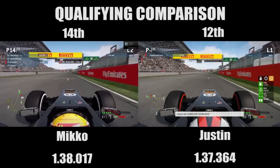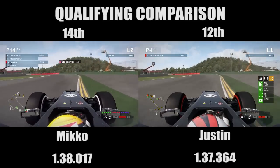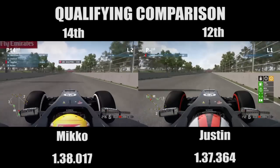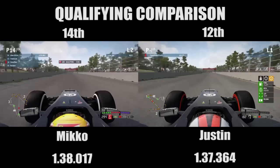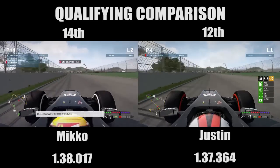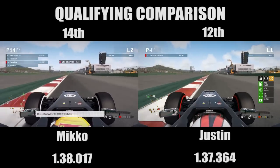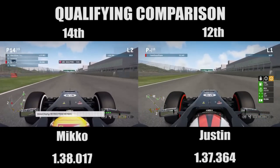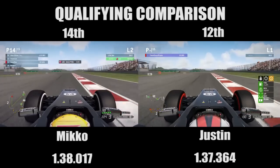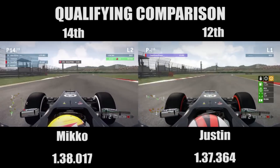Here we are with the side by side comparison. Miko on the primes, myself on the options. Breaking down for turn one — another first gear corner at this track — and you've got to be a little careful on the throttle as you're coming out of turn one. Very easy to get some oversteer, and that compromises you all the way down this very, very long straight, one of the longest straights on the calendar. Breaking about where the curbing starts for that hairpin corner, trying to stay away from the exit curbing because that can give you some wheel spin.